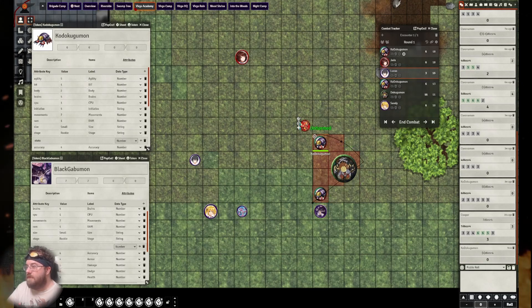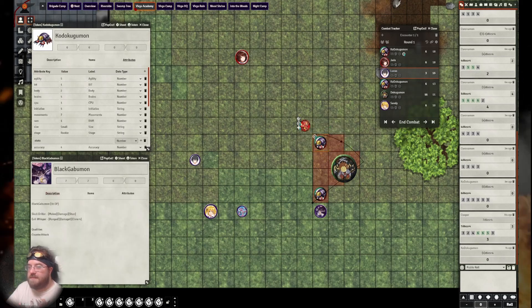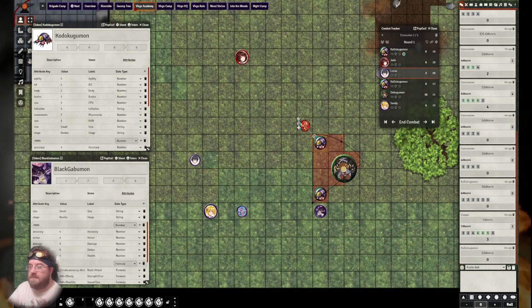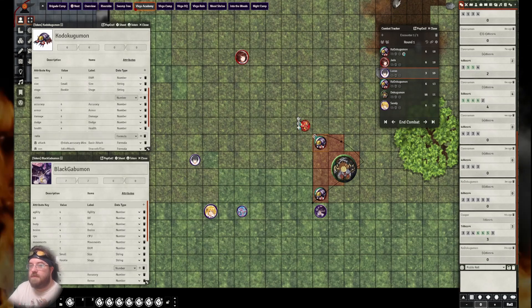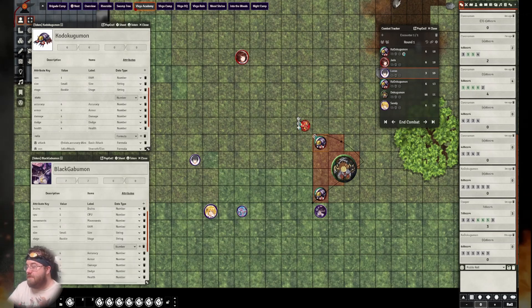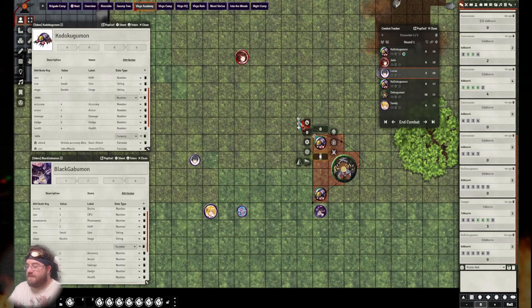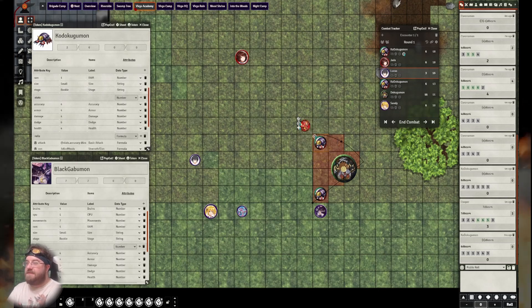It is easier to take care of them one at a time rather than rolling all at once. The second Kodokugamon also fails its dodge. Because this is a damaging attack, we look at Cooper's damage of five, and the Kodokugamon's armor of four. With a base damage of five plus the three leftover accuracy dice, that's eight damage incoming. The armor of four reduces all incoming damage, so it takes four points of damage — a hefty blow to its six wound boxes.